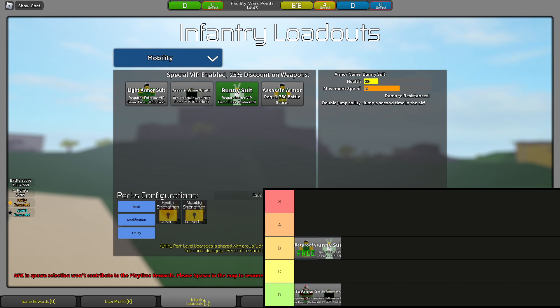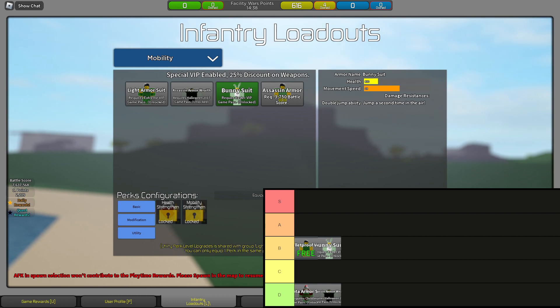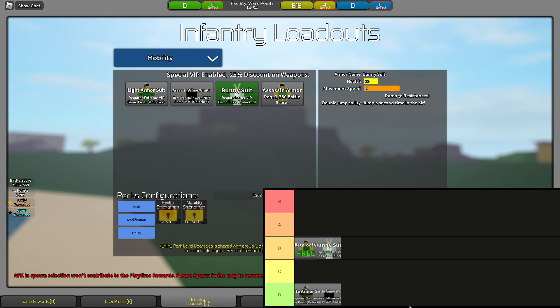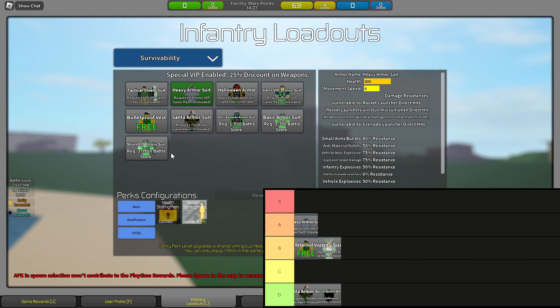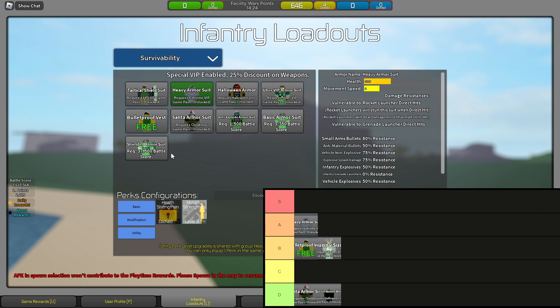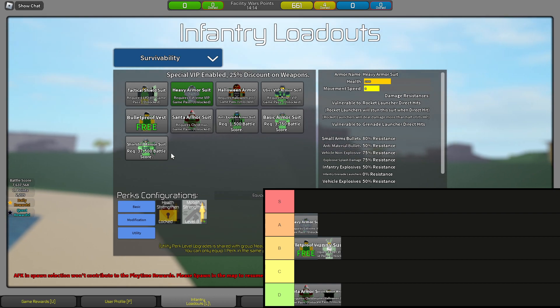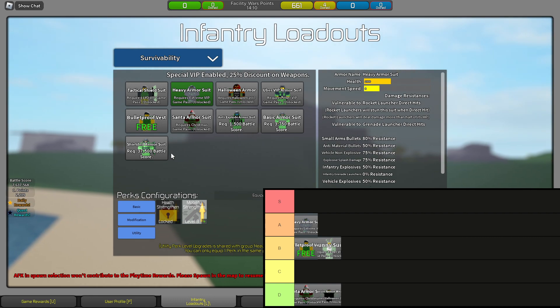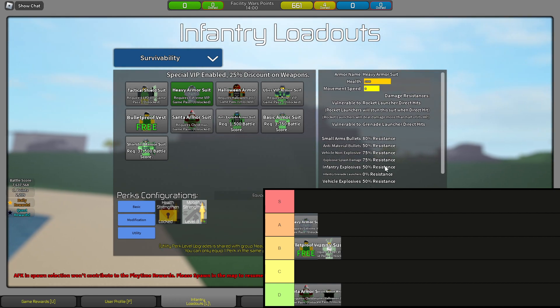Most armors are A tier or S tier in my opinion. A tier — you're gonna see a recurring theme between survivability and mobility. At the bottom of A tier is Heavy Armor. Heavy Armor is only good against noobs. Explosive splash damage resistance is 50%, and Grenade Launchers get 0% resistance — you can be melted. You only have 2,000 HP and get melted by Grenade Launchers and Rockets. Vehicle Explosives also have 50% resistance, but they do so much damage — especially with armor-piercing rounds — that it's bad unless you're indoors.